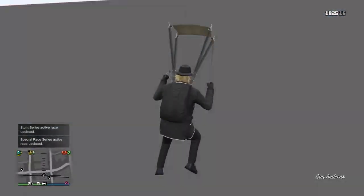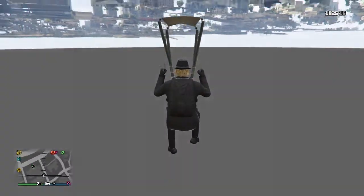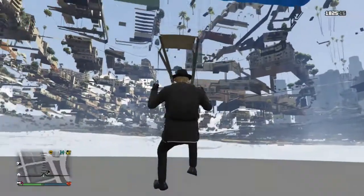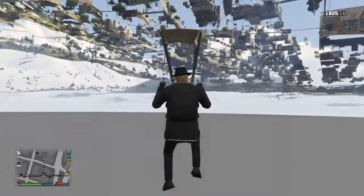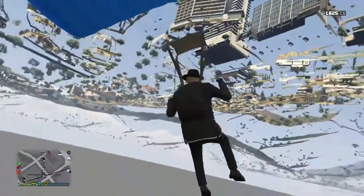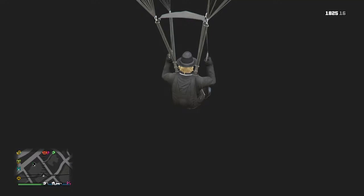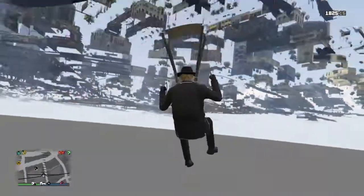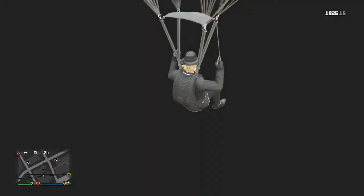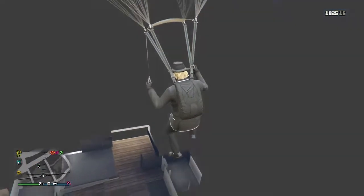You want to work your way this way, then just kind of circle yourself until you get to this area right here. Circle right in this area — keep looking down. Hopefully I don't miss it. Come on baby — there it is, you can see it right there. Got it, got it!